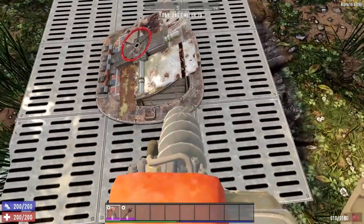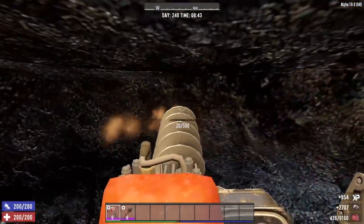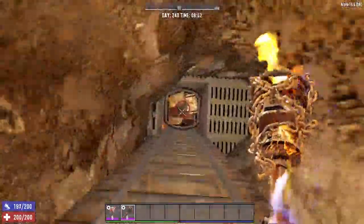All I have to do is go down one of the entrances, mine up as many resources as I want in that area, and head down the escape tunnel that I made.